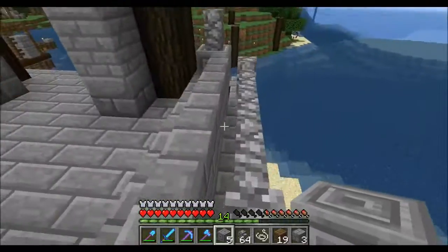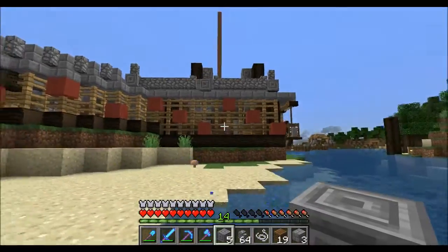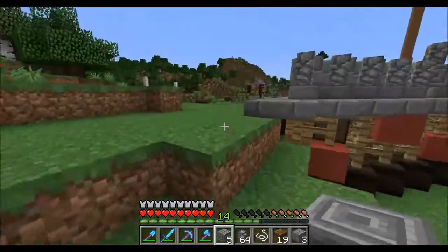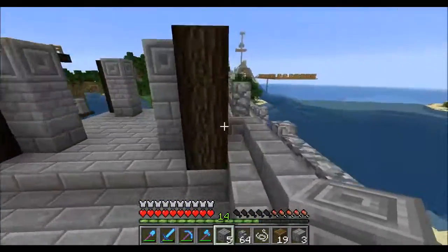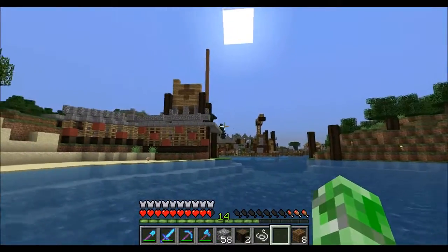I don't want too much stone because there's already a lot of stone with this railing. You might need to add a different block in it — you can see the stone behind it. I want it to look strong and be like a stone structure, but at the same time I don't want it to turn into a gray blob.